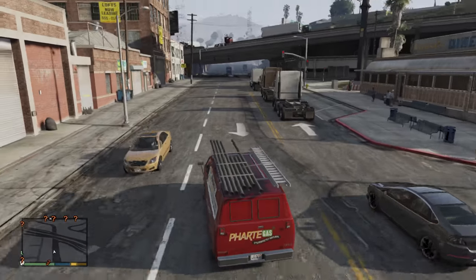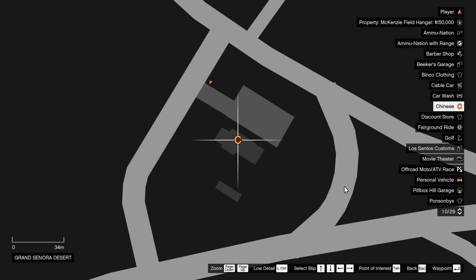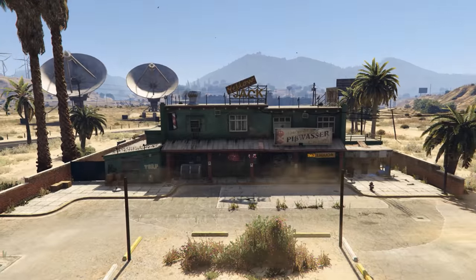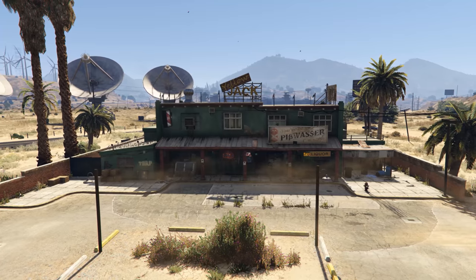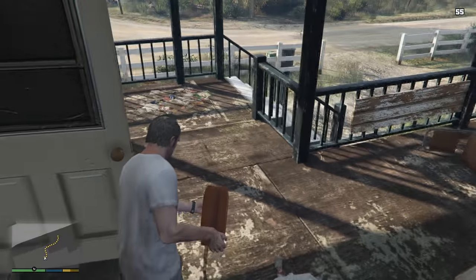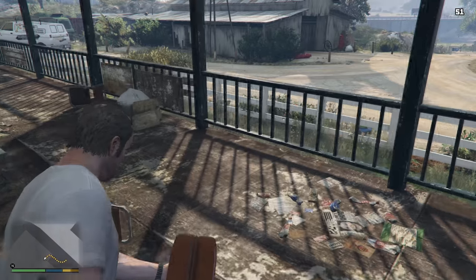All other players can get this van from a mission called Crystal Maze, which is marked on the map as a sea ladder and can be found in Yellow Jack. It does not work with a mission replay.